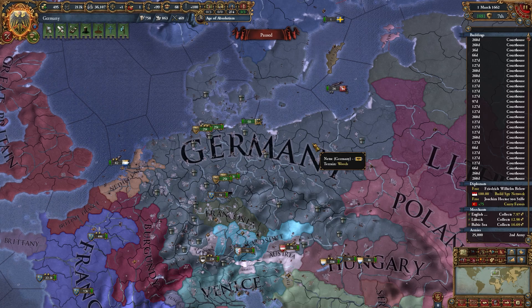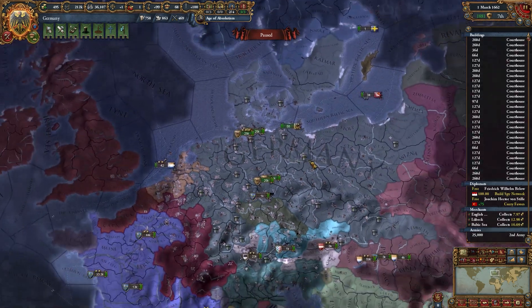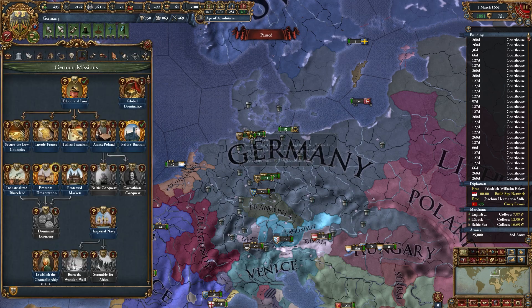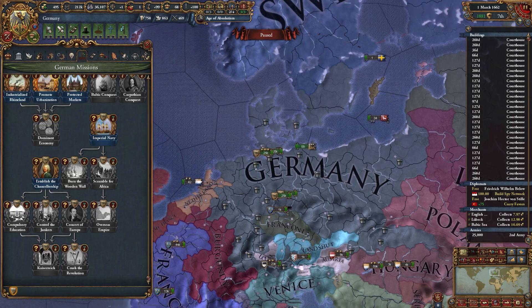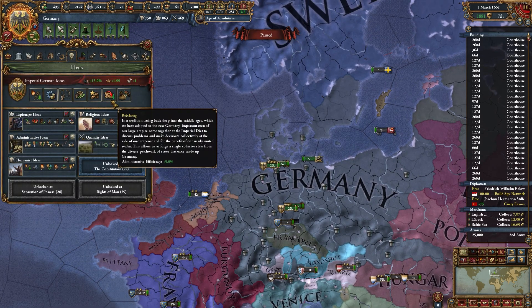Hey everyone, and welcome to part 5 of my guide. So last time we finished off, we just formed Germany, and we kind of wanted to look at what the important part that Germany does. Mainly, it's his admin efficiency, and that's kind of the whole way that we get World Conquest — we need high admin efficiency.